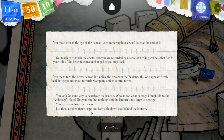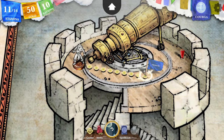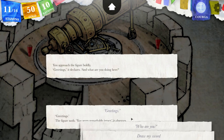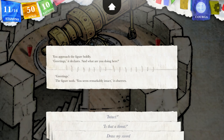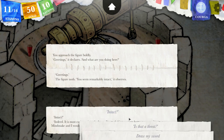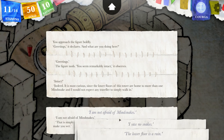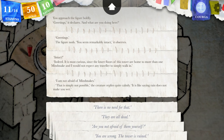The figure nods. You seem remarkably intact, it observes. Indeed, it is most curious since the lower floors of this tower are home to more than one Mind Snake, and I would not expect any traveler to simply walk in. I'm not afraid of Mind Snakes. That is simply not possible, the creature replies calmly. It's like saying rain does not make you wet. I thought you were going to say it's impossible to be afraid of Mind Snakes — but apparently you're just a buffoon.